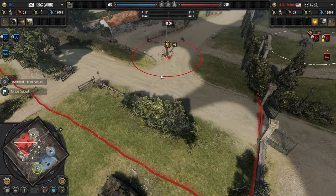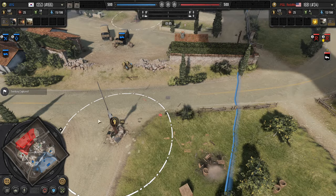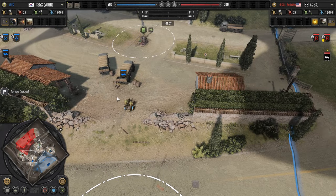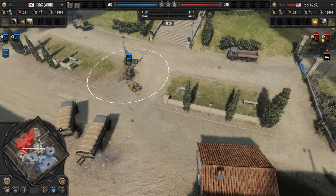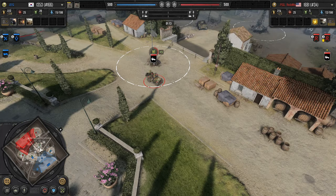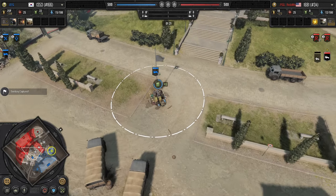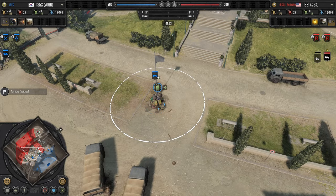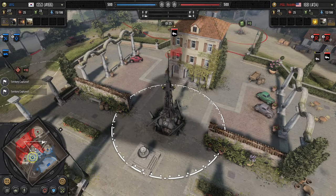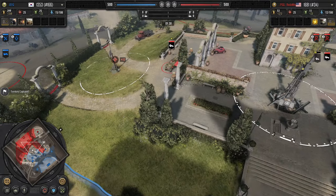Obviously the jeep starts with VET 1 thanks to the commander, which comes with a slight bonus to its protection. In a previous cast I saw Alpenwell basically double up the Kradtschutzen at the start of the game. In the past we've also seen people spam jeeps to get another one out — either one can be an option. And these players are good enough that they can scout through the fog of war using sound cues to figure out if the other guy has vehicles out.